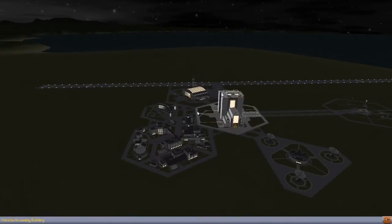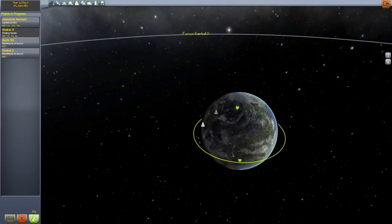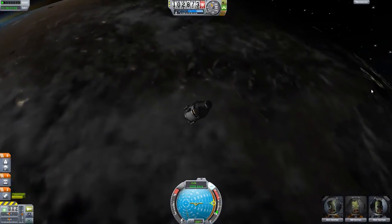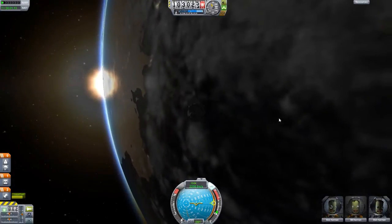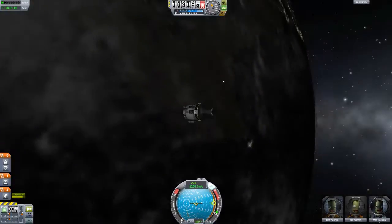Let us just go right on into our test save and take a look at what all this city lights and clouds mod adds to the game. First and foremost, let's head over to the space center and jump up to the Kerbal X. We are actually on the dark side of the planet at the moment.